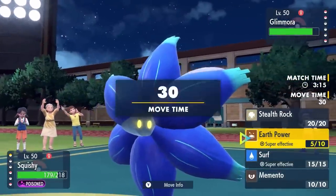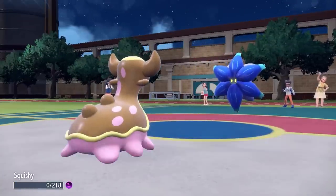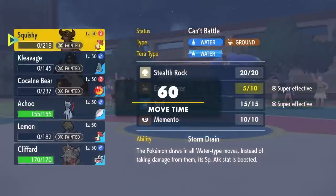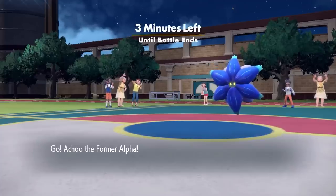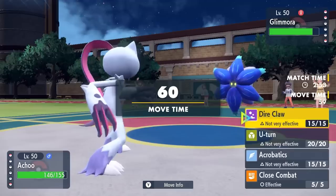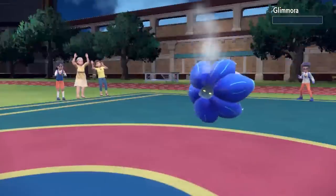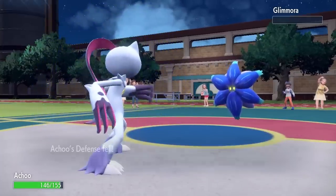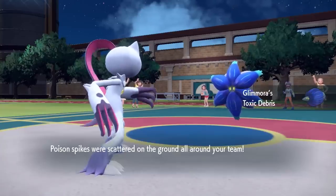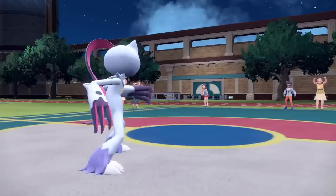In comes the lotus flower. If it's carrying Energy Ball it'll grab the knockout, and I don't really have anything to switch into, so I stay in. It throws some balls in my face and down goes Gastrodon — but I did what I needed to do and opened up the late game to Sneasler. I go for Close Combat, which activates the White Herb item, removes the Defense drops, and triggers the Unburden ability, doubling its speed. Now I'm faster than everything on their team.